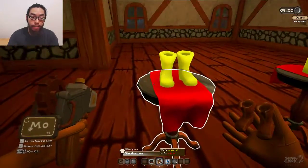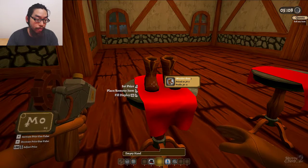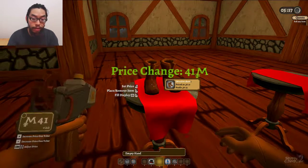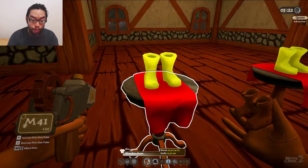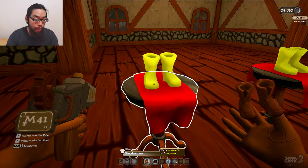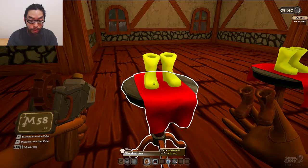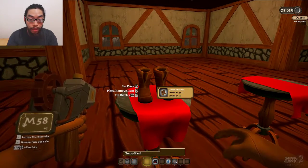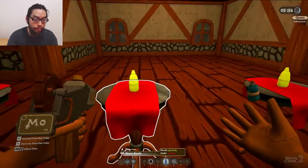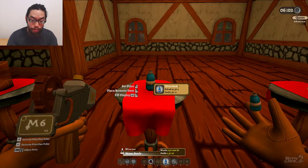Let me put this down. That's not the price I want. Let's see — how much is that? 141%. I want it to be higher. I want it at 200% because I'm going to have to pay a lot. Is that 200%? There we go — 200%, okay, good.